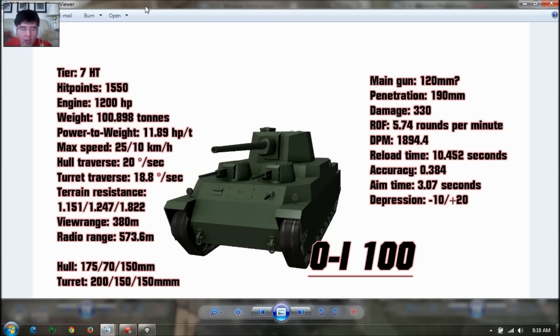Here are the main stats for the OI-100. It is a tier 7 vehicle with 1,550 hit points — the highest health of any tier 7 heavy tank, 50 more than the Tiger 1 or the FV-201. Engine power is 1,200 horsepower, which seems to be the main staple of Japanese heavy tanks across the line.